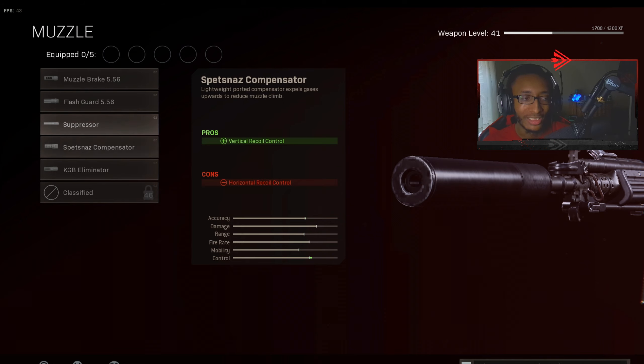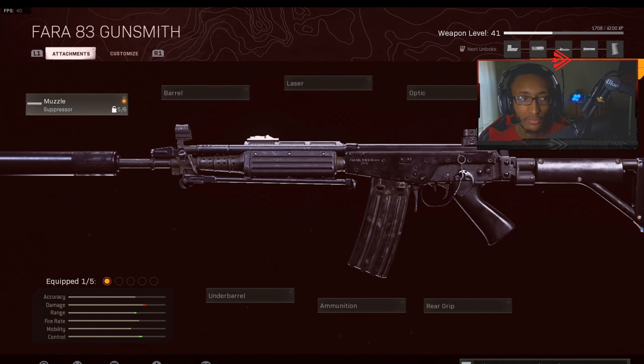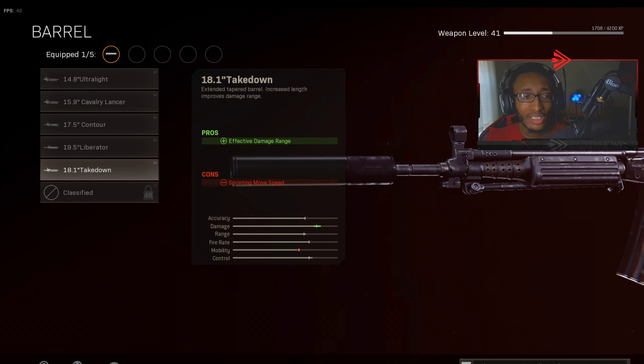For attachments, first we gotta put the suppressor on — just a regular suppressor. Ever since it got buffed you don't really need the monolithic or agency suppressor. The regular suppressor is good enough for bullet velocity, aim down sight speed, and sprint to fire speed. The suppressor buff really made it so you don't need the other suppressor.